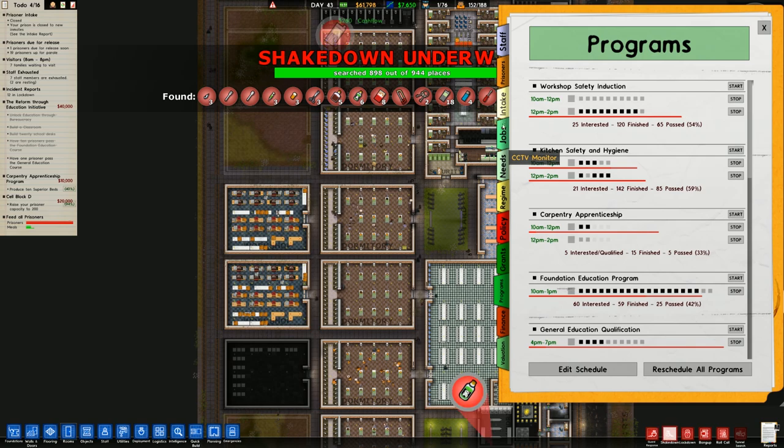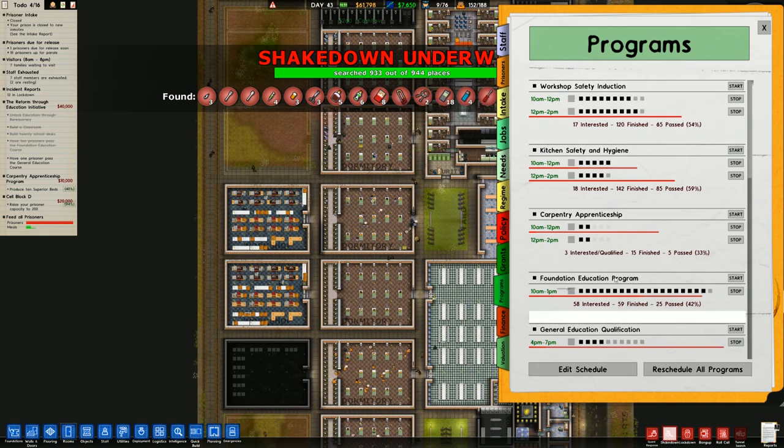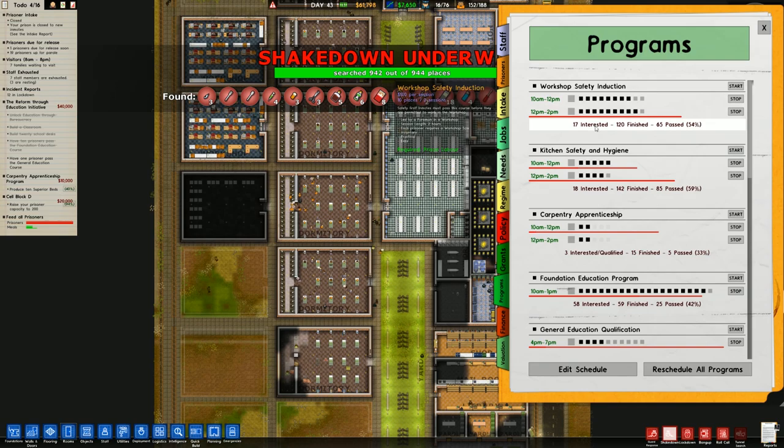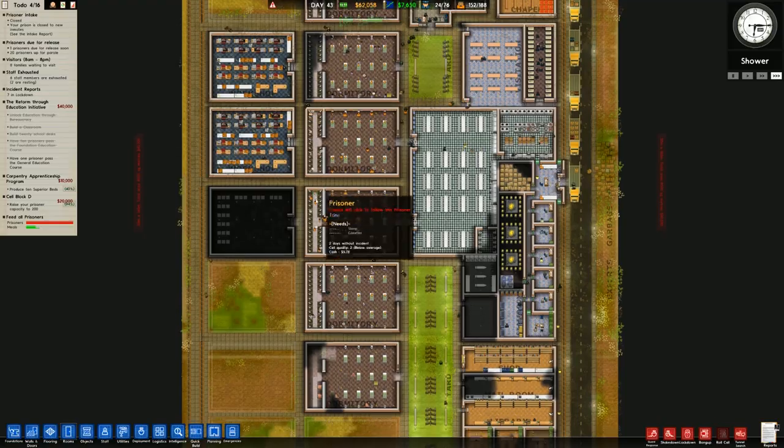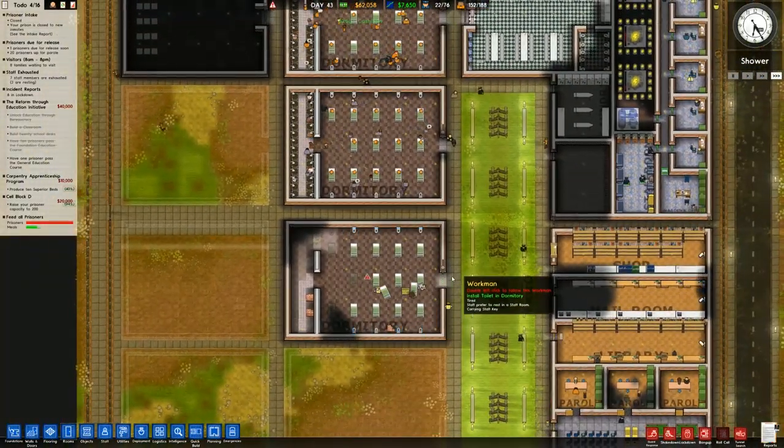Let me double-check the workshop safety induction. I'm going to reschedule all programs - that's better. We can see we've got 65 passed, which is a lot better than previously. Quite happy about that.